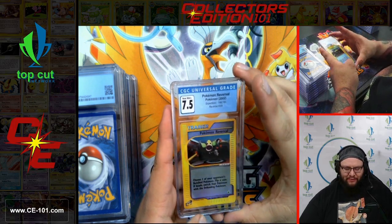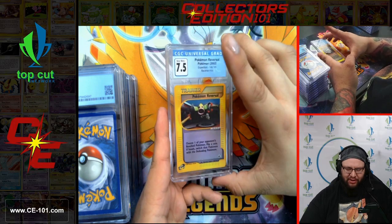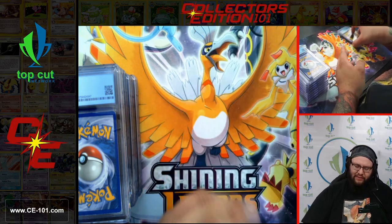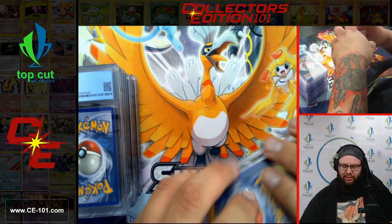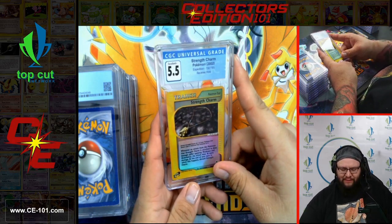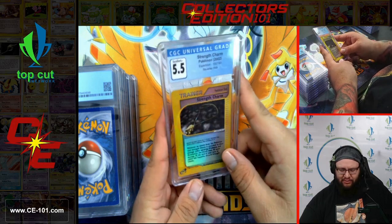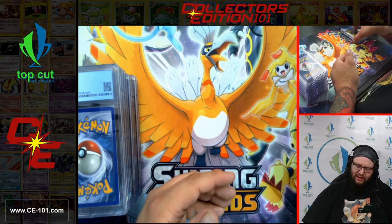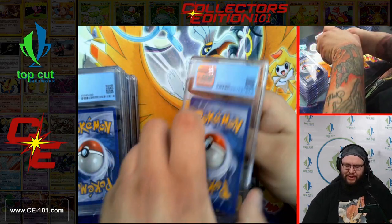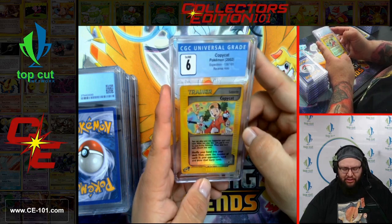Pokemon Reversal, 7.5 from Expedition, Reverse Holo — another fantastic E-Reader card. Love those series so much. Next up, Strength Charm at 5.5 — another Expedition Reverse Holo, looks super great. Copycat from Expedition, coming back at a 6. Loving all the costumes — I wonder if anyone has cosplayed Copycat at a convention. That's like your whole weekend planned right there.